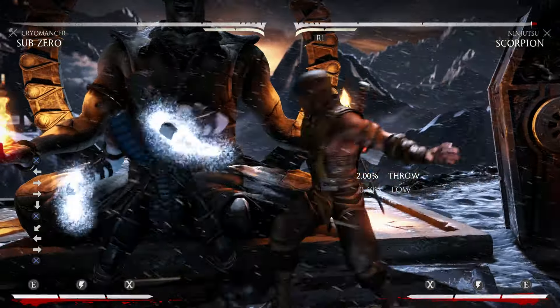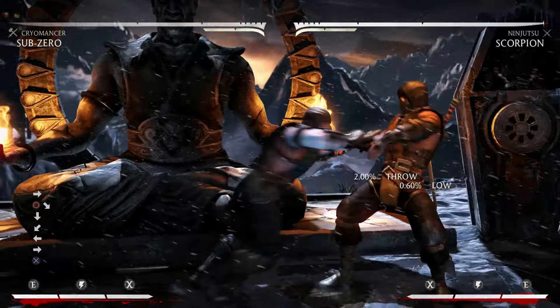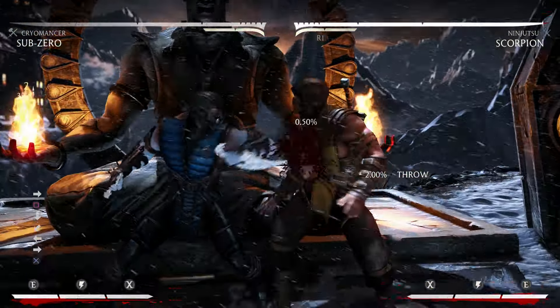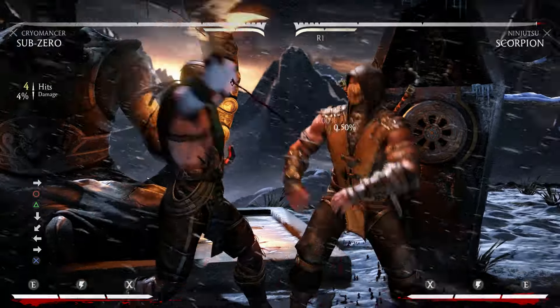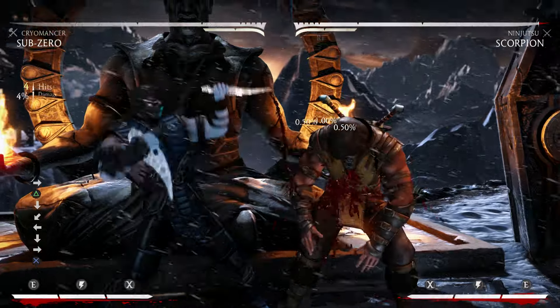He can tick throw off his down three, his down one, his down four, his forward one-two string, standing one, four, three, three, forward four, two — and even standing two. So he's got a ton of tick throws.